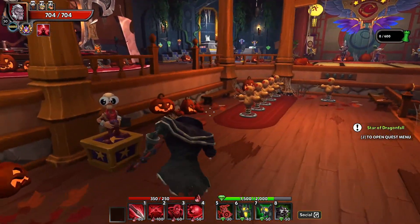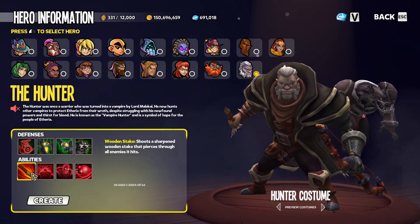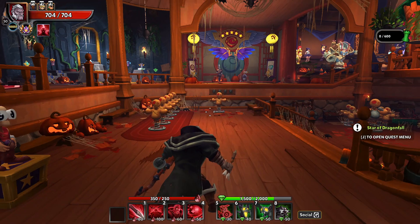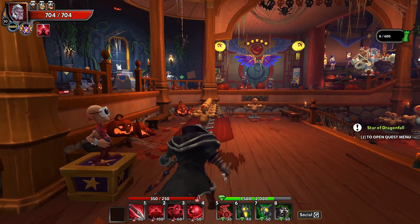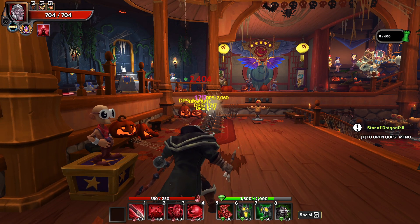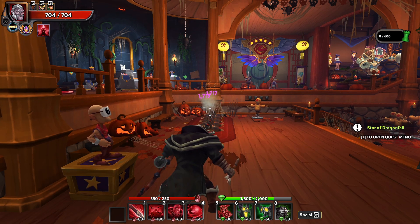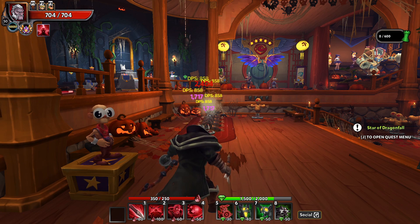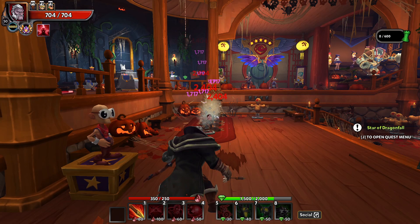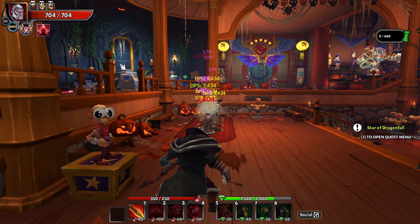The Hunter's first ability is Wooden Stake — shoots a sharpened wooden stake that pierces through all enemies it hits. By default, it looks like it has no cooldown, so it is spammable as long as you have the resource — the collected blood — to keep spamming it. So this could potentially be a powerhouse; if you just mash the button you can really rip these things off.